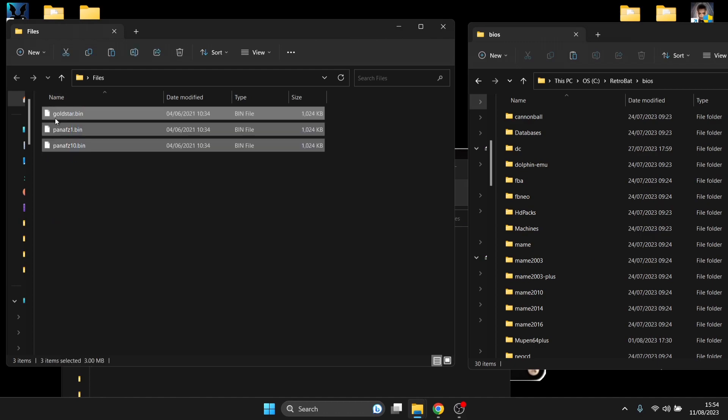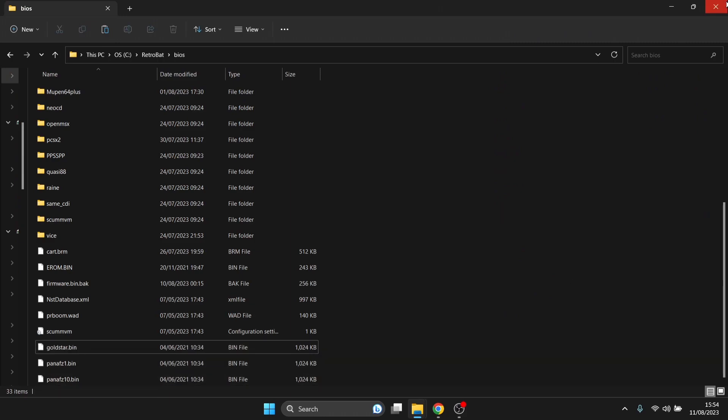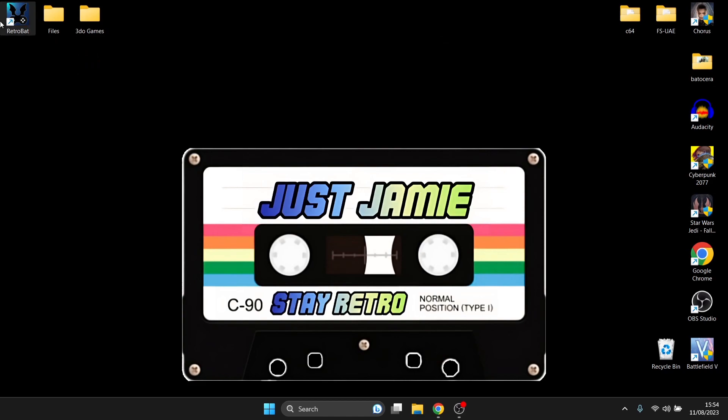Let's drag these inside the Retrobat BIOS folder. They don't need to go into a subfolder — they can just be placed in here loose, as I've just done. So now let's back out and open up Retrobat.